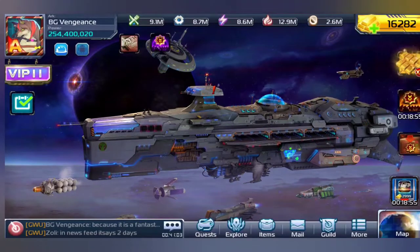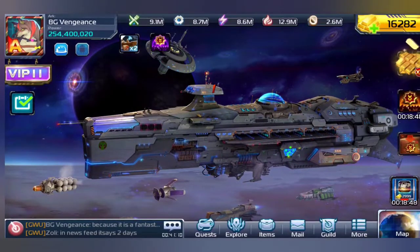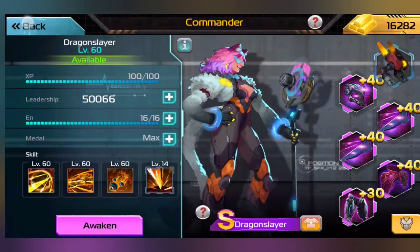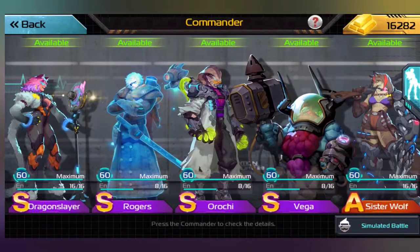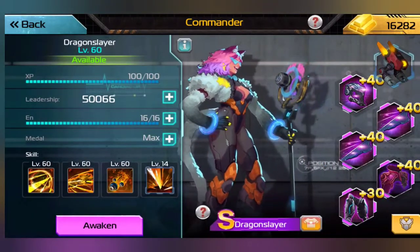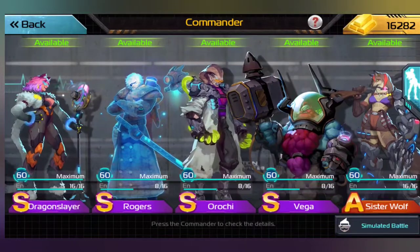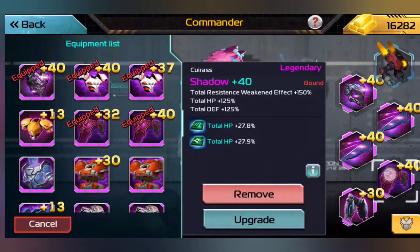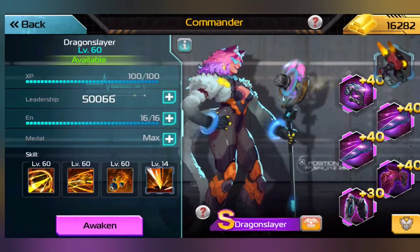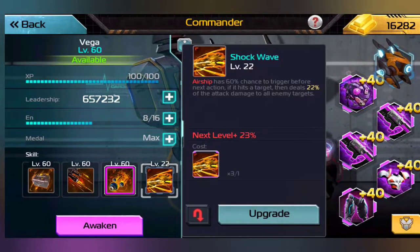I wanted to show you guys something I've been waiting to do for a while, and now that I have a better commander, this will actually be really effective. Before Orochi got big, I was contemplating shoving Dragonslayer's leadership into someone else. Well, I now have reason to, because Orochi is big enough that he can hold his own, and Dragonslayer just isn't big enough or has enough power behind her to really be that effective. I already have all the equipment for her so she can have all the penetration she needs, but I just don't have the need for her, since my Vega has like four times the attack and his Shockwave is already at level 22.